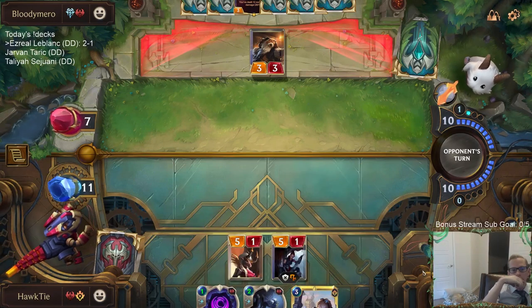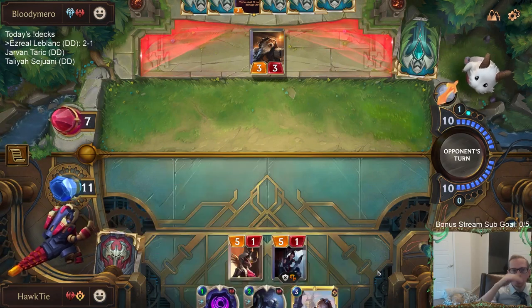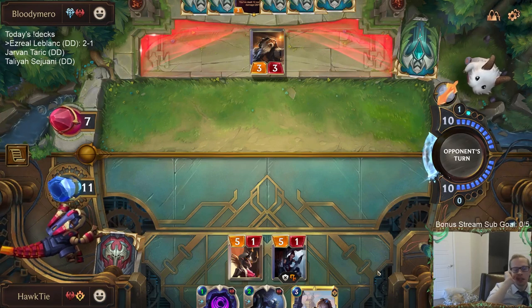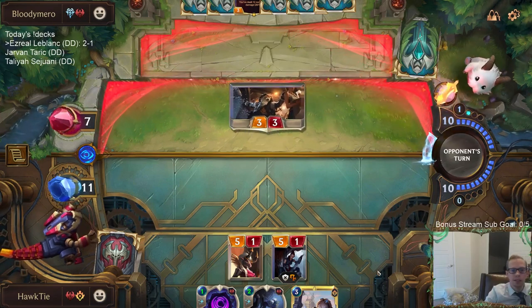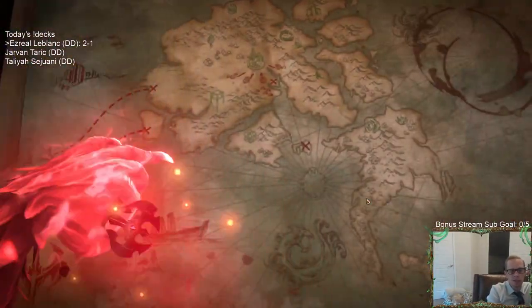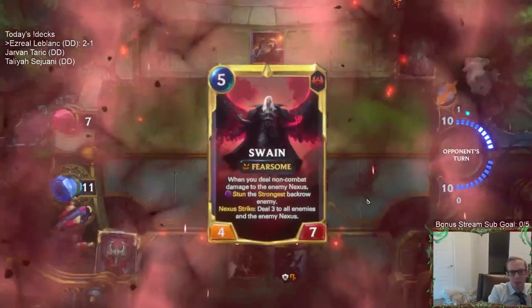I don't have the mana to kill them this turn — we'd be one short. I'm going to cast Whispered Words and hold the Mimic. I love that they're attacking right now. No, wait — go back and attack there. Actually I prefer they would have just attacked there.